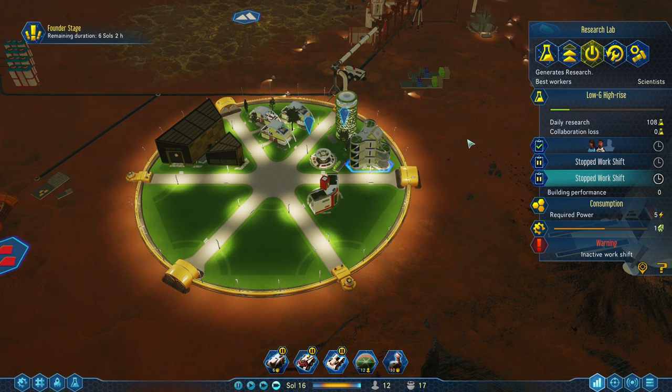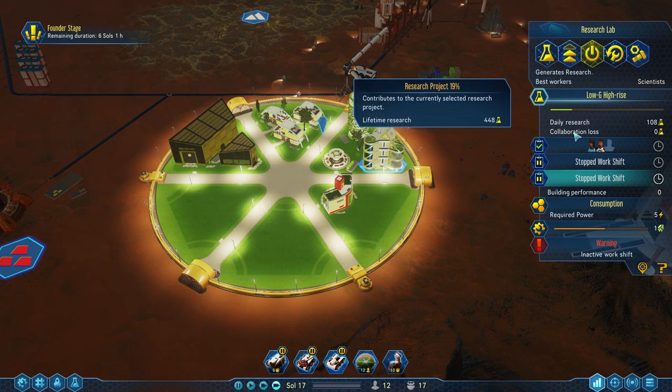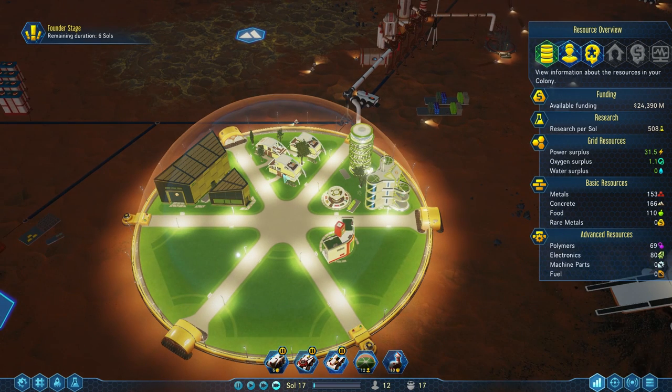Research isn't critical right now, but it's pretty handy. The collaboration loss is — I believe if you have more than one research lab in a dome, each one starts to produce a little bit less. You still get more research overall, but there's a sort of diminishing returns thing here, so loading a dome full of research labs would be bad.